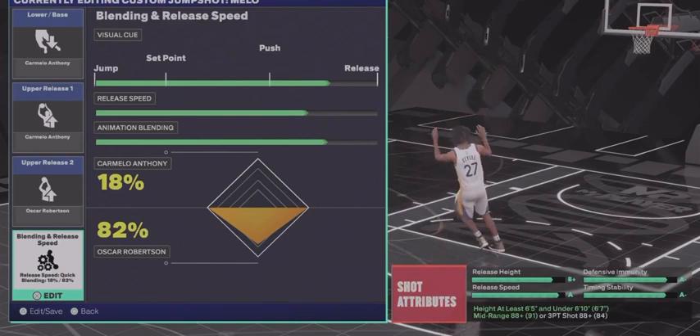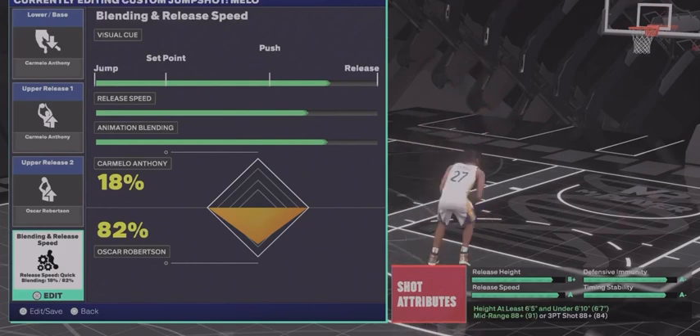I have the release speed at the second fastest because trust me, this jump shot is crazy quick, and the visual cue is a little bit closer to release but more along in the middle. As time goes on I've been moving my visual cue closer and closer to release, but that's all user preference at the end of the day — that's where I recommend you have it.